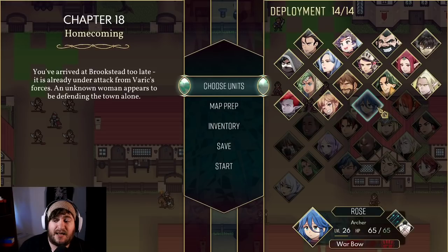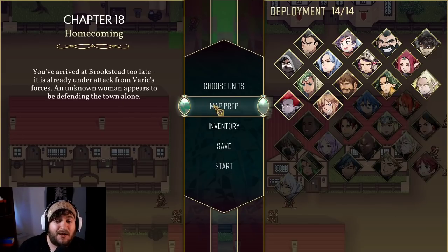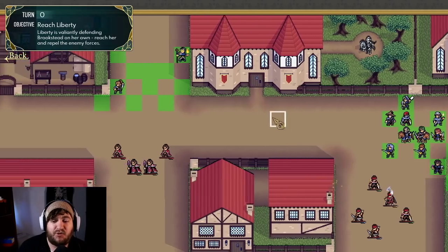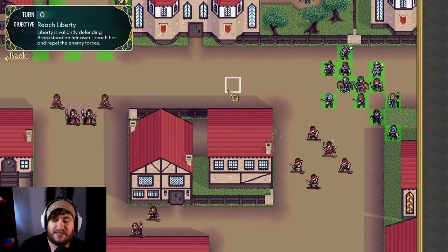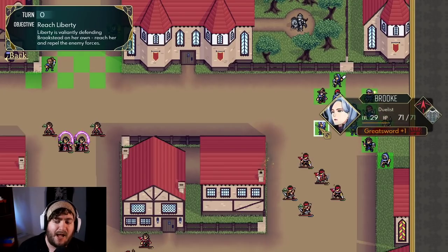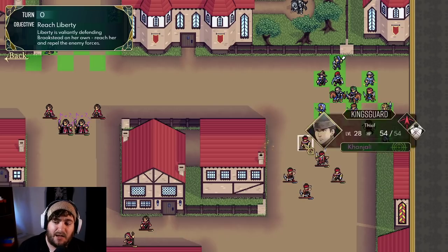This is the prep screen. You can see how many characters I have right now. I am only using the top half of characters currently — the characters down below I am not using at all. Pulling up the battle screen and going to Map Prep, you can see just how in-depth and large this map is. I have three deployment areas and varieties of enemies. I have a unit down here, Liberty, that I do have to protect, and my goal is to reach Liberty before she dies.